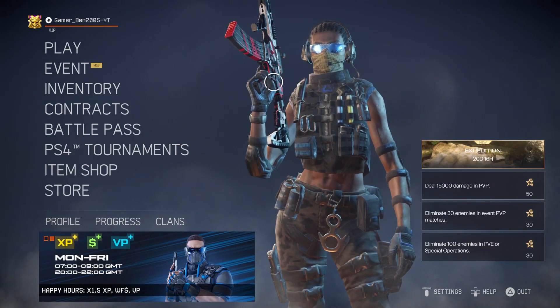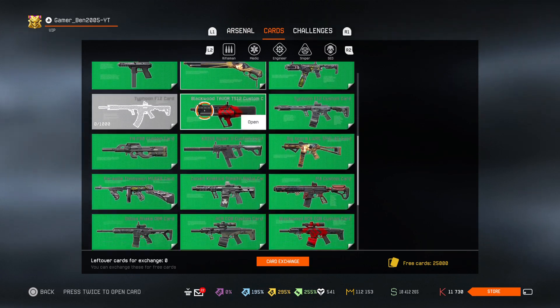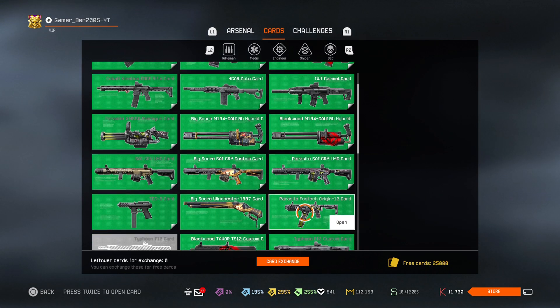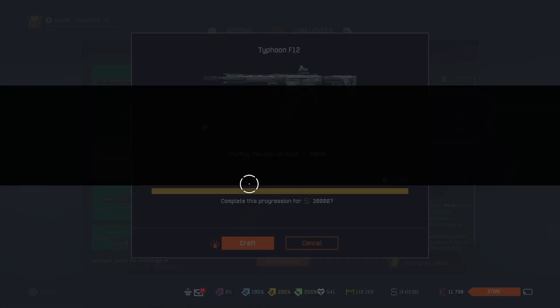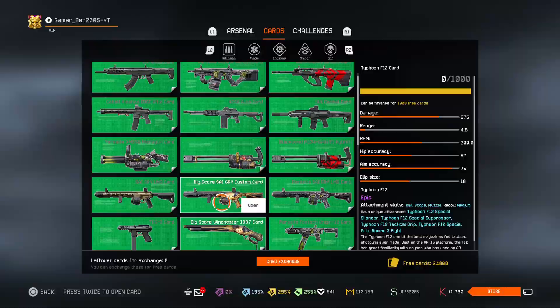Beautiful. First things first, let's see the crafting system. It's beautiful. I have 25,000 free cards now. I received everything already. Let's see — Typhoon — just craft it because then I have everything. Oh, it looks so green now. I like that. It's all green.